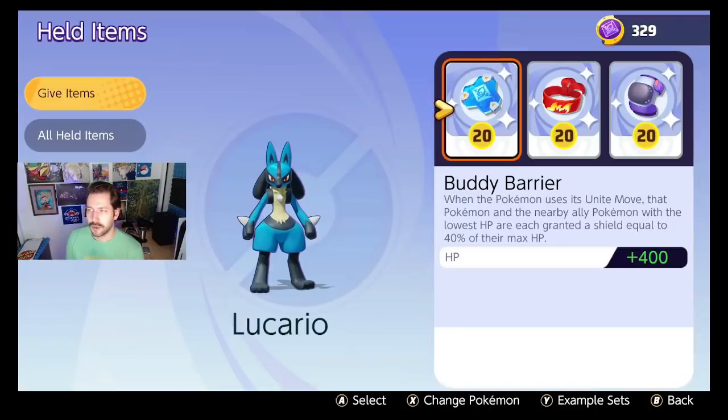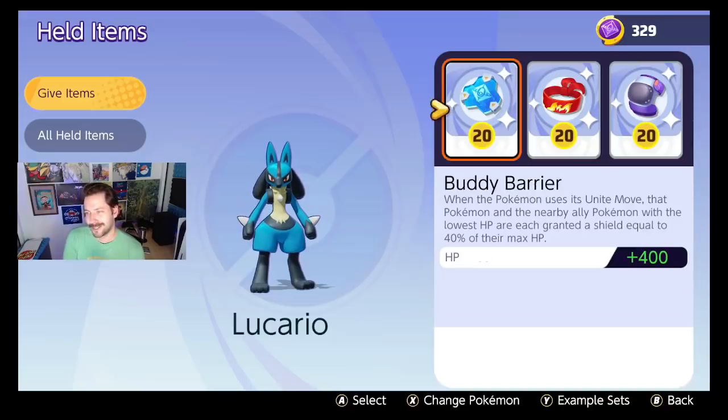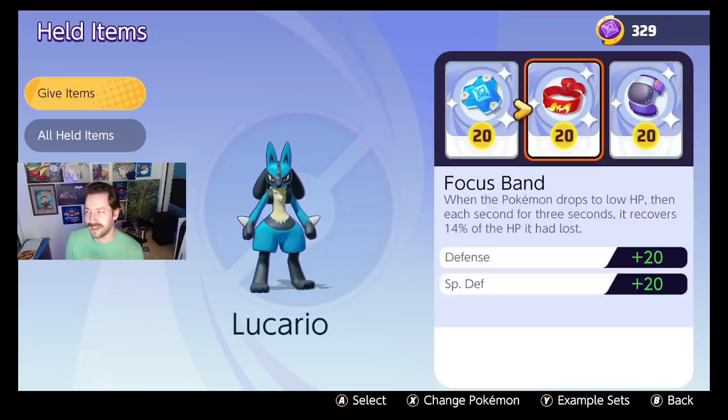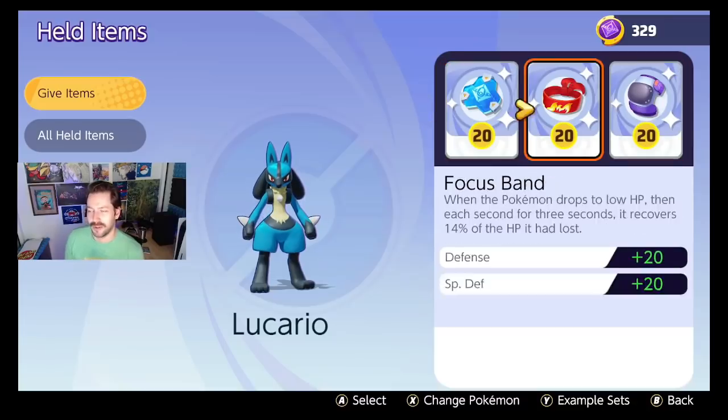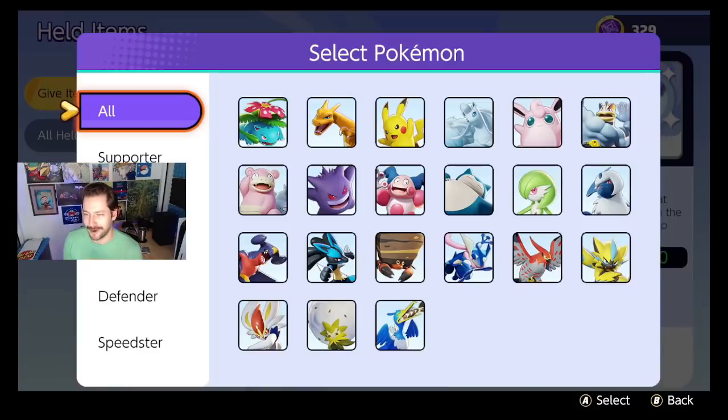Lucario: Buddy Barrier, Focus Band, Score Shield. You're just so mean, Lucario. I play Lucario a lot lately and I'm such a jerk with him — it's very fun.